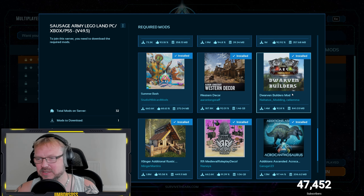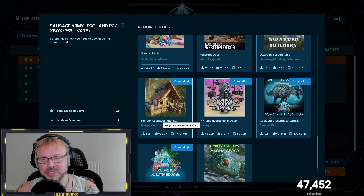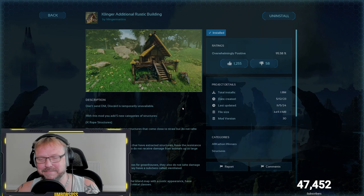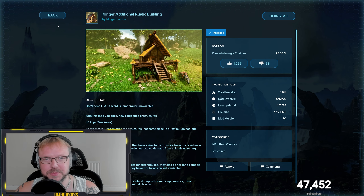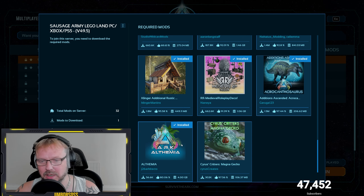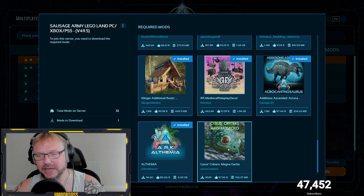Dwarven builds. Additional rustic builds. All sorts of things. So that is pretty good. They've got the medieval one, the map itself — Althema — and the geckos.